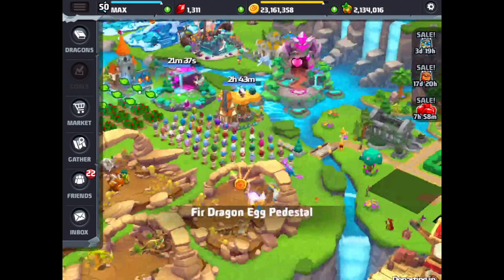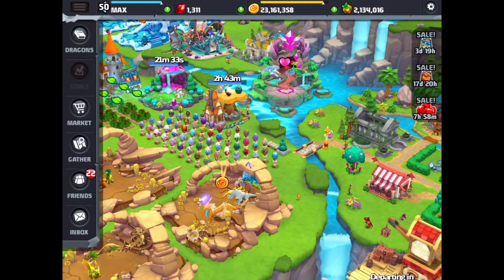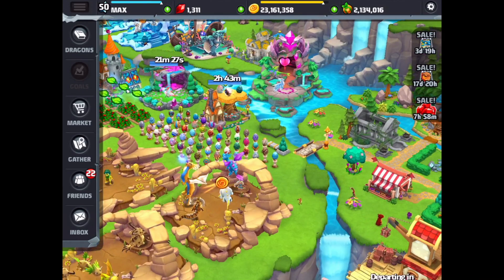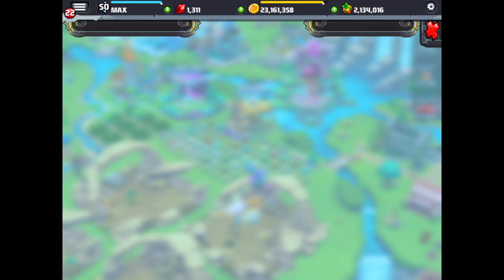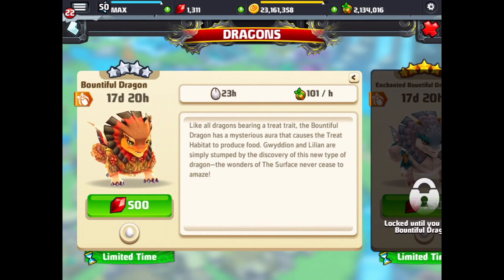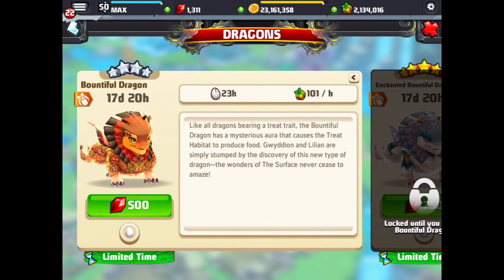You can see over here on the right side — down the second one — it says 17 days 20 hours. That's the new Bountiful Dragon. We can go check it out in the market and tap on Dragons, and there it is, the new Bountiful Dragon. We've got 17 days 20 hours to go.